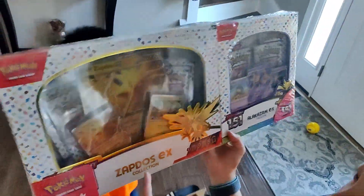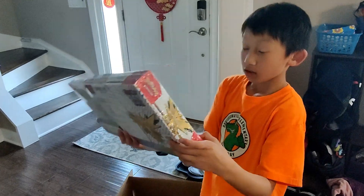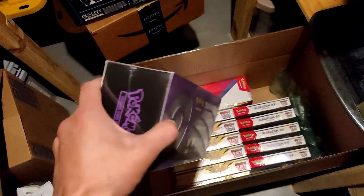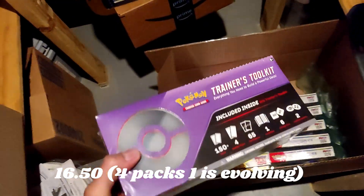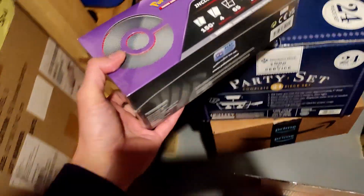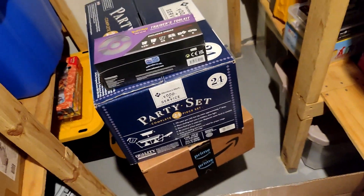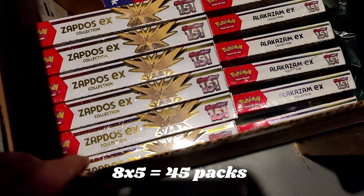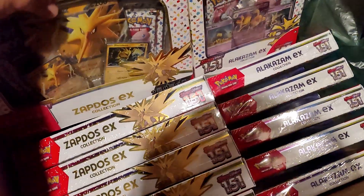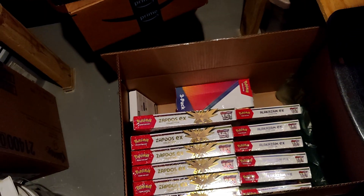Oh my, what is this? Is it from Costco? Yeah, it's from Costco. So what's better — Costco, BJ's, or Sam's Club? So this is the trainer toolkit — it does have one pack of Evolving Skies in it and two other packs plus other stuff. I got it for 16 bucks. I was going to grab a lot more but they're all sold out now.